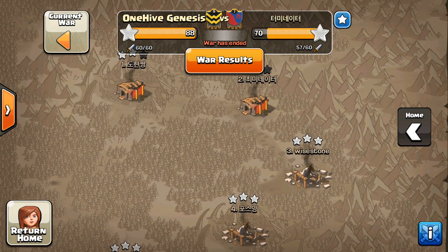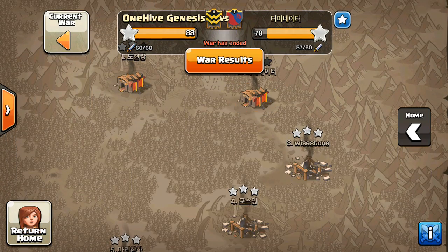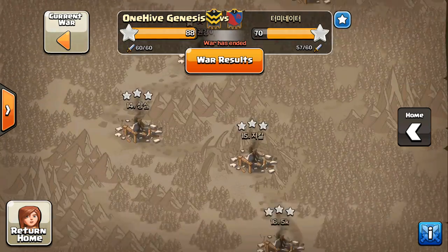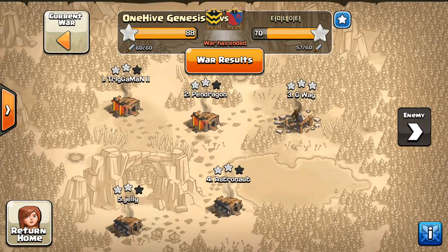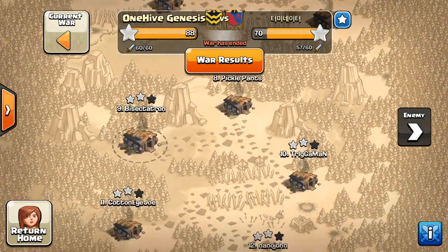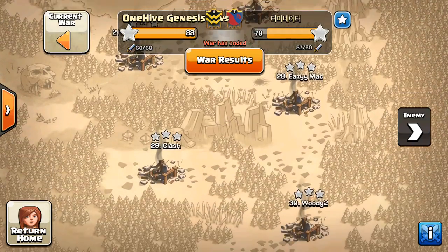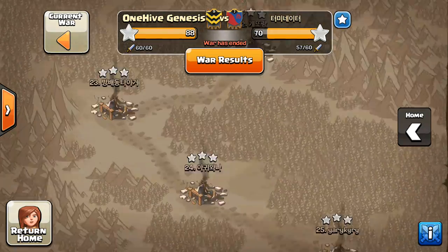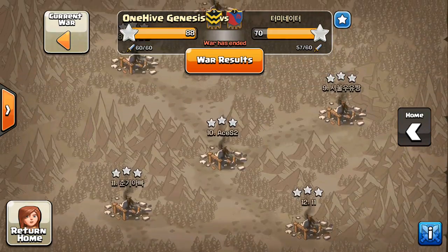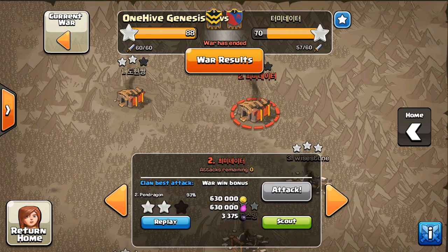Typical stuff — all the 10s two-starred. I actually got pretty close; we'll take a look at a three-star on that 10. And then all the nines and eights taken care of across the board. They got looks like one three-star up top, but for the most part we're the typical two-star clan. And then when you get towards the eights, those are three-starred. Nothing out of the ordinary for just a typical war, but do have some good attacks to show. They had a couple bases that were pretty good, some of them were kind of weak, but we'll look at the good bases.